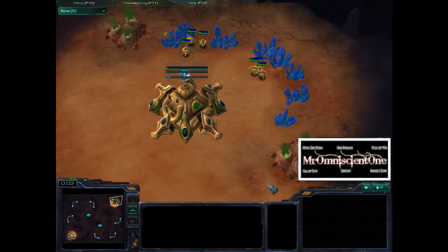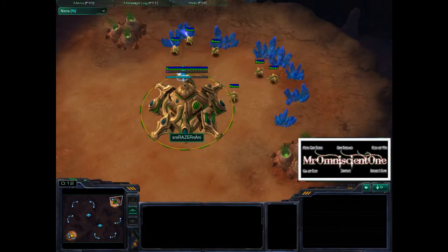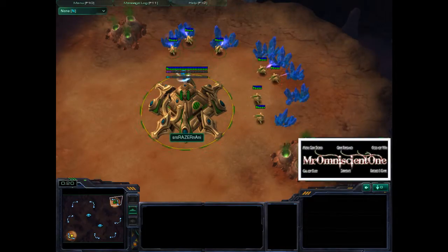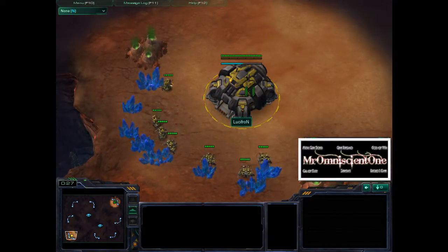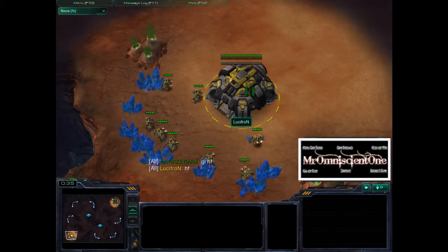Hello everybody. This is Mr. Omnuchin. I want to bring you another game of StarCraft II. This time we're watching a game between Naniwa, who is our Protoss — his name on Battle.net is SRS Razor & Ani — and he is playing against the Terran Lucifron, who is in the yellow color. Lucifron is known as Lucifron, and I believe he is a Warcraft III player.